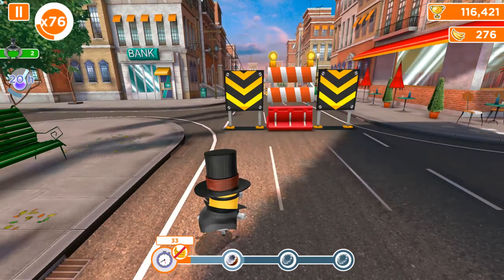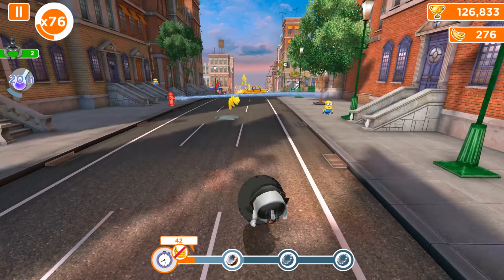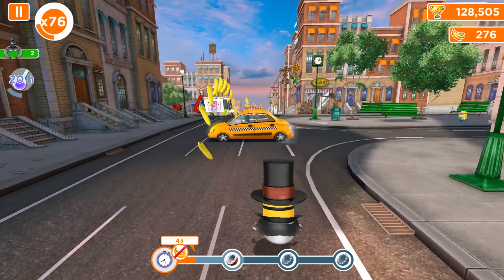We have the Magician Minion, which doesn't have any powers but does have a multiplier for bananas. It's quite ironic — we're playing with a character that has a banana multiplier but we have a task to avoid collecting bananas. We'll also show you the switch runner feature in the old version, so instead of the Magician Minion we'll run with another character.